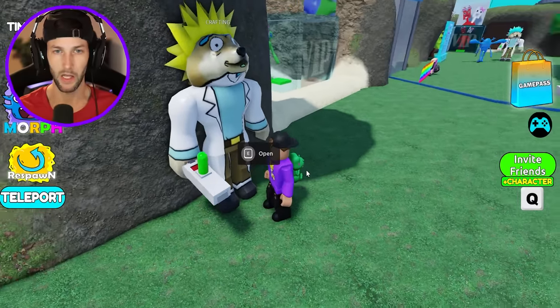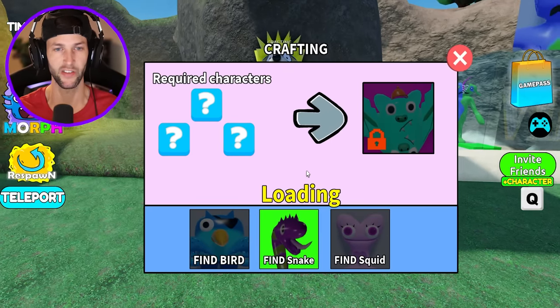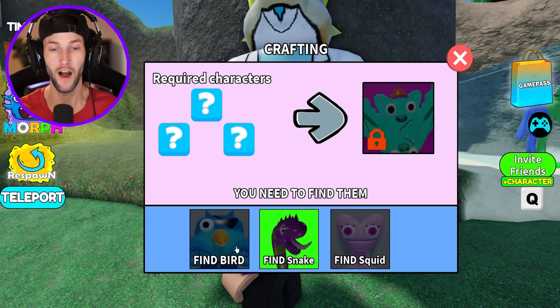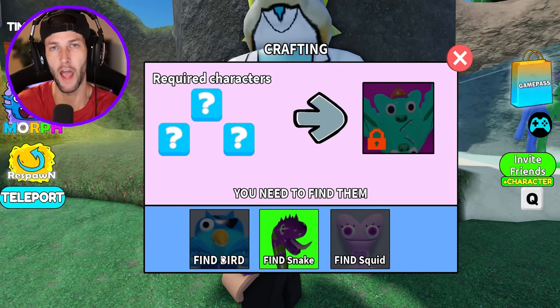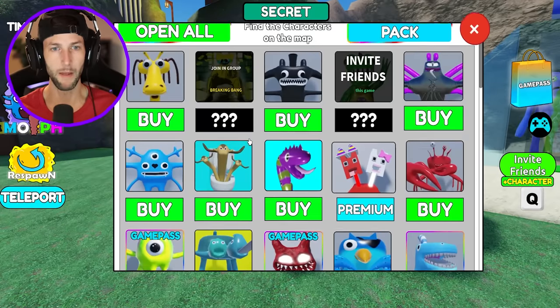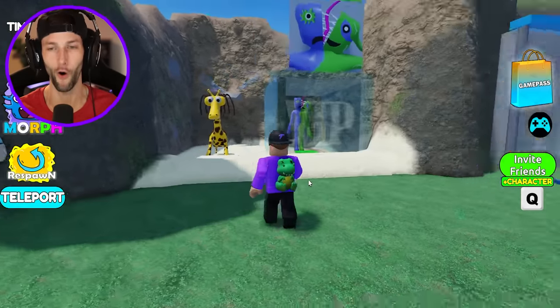So we're gonna go over here to this Naruto-looking Doge scientist guy, and we need three characters — that is required to unlock Nighty Boo. But we gotta find the bird, who I think is supposed to be one of Admiral Krusty's helpers in the animation. We got Patched Willy and then Squid. I don't really know what that is supposed to be down there, but we gotta find her. How many Morphs are even in this game? There's definitely a lot but I think we can find all of them.